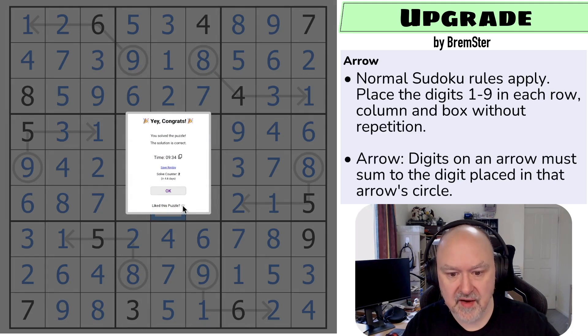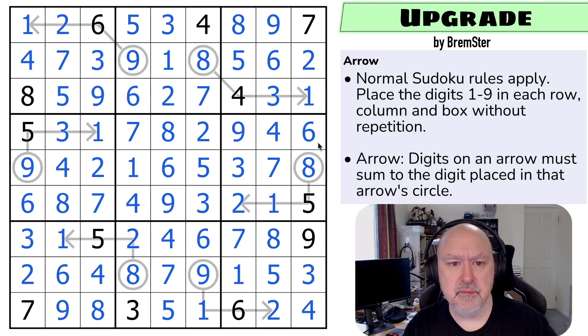I'm pretty happy with that one because while the arrows were resolved very quickly at the start, it wasn't like 30 seconds of constraint followed by 15 minutes of Sudoku. It was more like a 30-70 or 60-40 split rather than a 5-95 split, which is the breakdown I find happens too often in some variant puzzles. And if I've set one of those, I apologize — I try and avoid it. If I do that I'm going to try and just turn it into a classic Sudoku. Thank you everyone for watching, I hope you enjoy the series, and as always good luck with your solving.